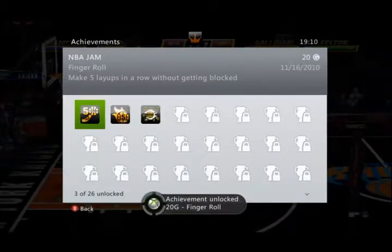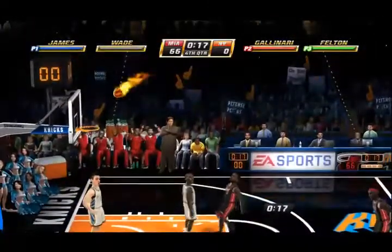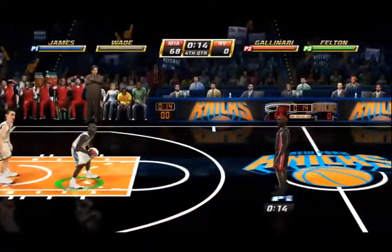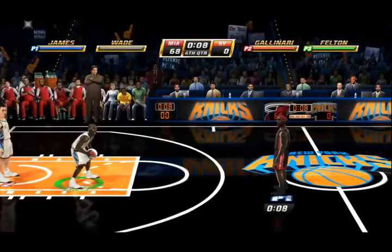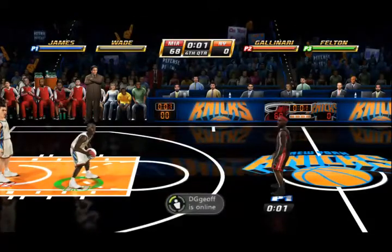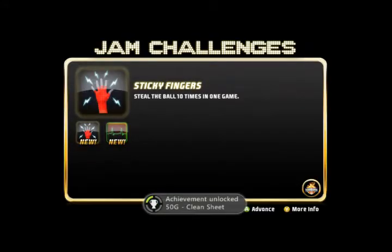The last achievement is Clean Sheet, which is the primary achievement we're going for. You need to win a remix or classic game without the other team scoring. You're using controllers two and three to just not do anything. People may find this cheap and may not want to do it this way, and I am not that great of an NBA Jam player so I need all the help I can get. So for all of you out there who aren't great at this game, you can use this strategy and you will get an achievement. There's the achievement — Clean Sheet.